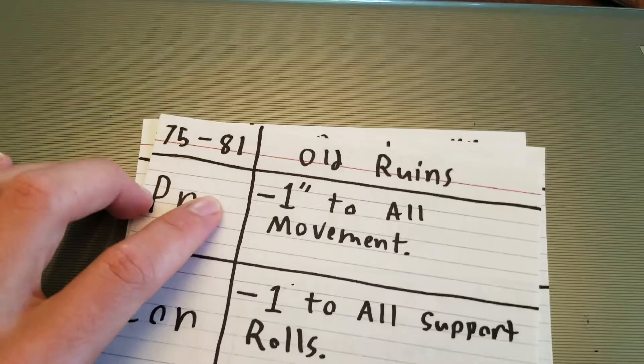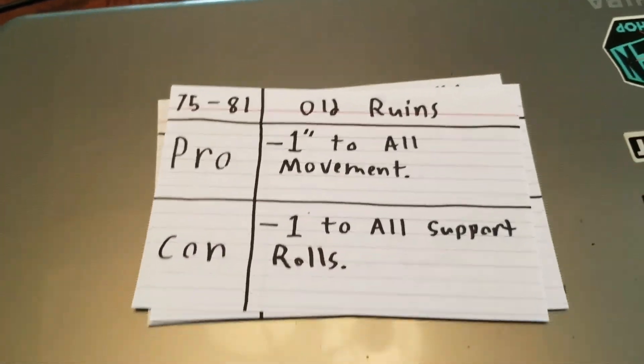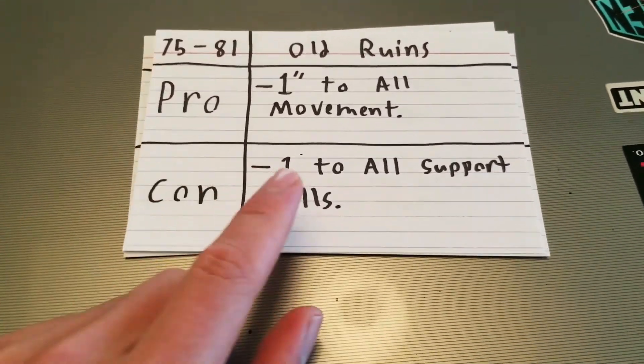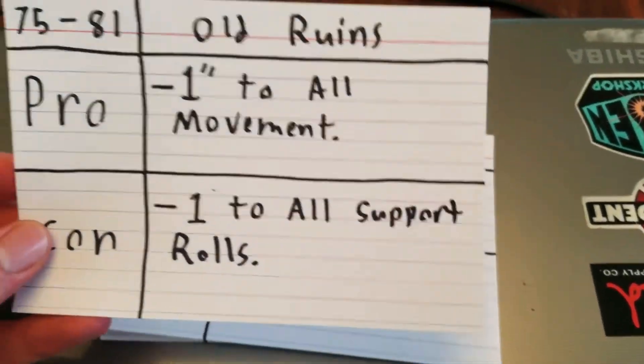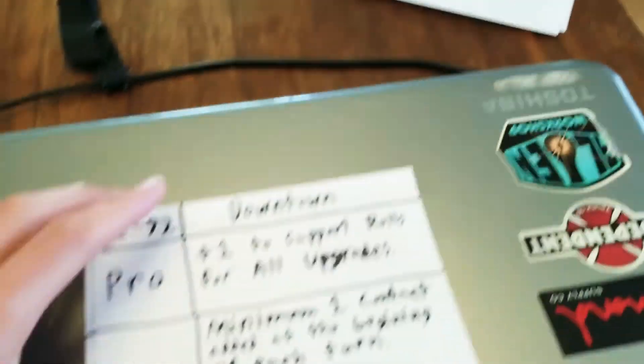Seven to 81 — old ruins. Minus one to all movement, because everything is wrecked and there's rubble everywhere, so everyone's slowed down. And minus one to all support rolls, because it'll be hard for your team to find you or whatever.